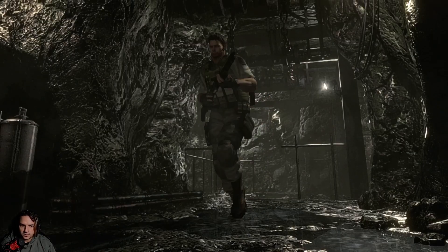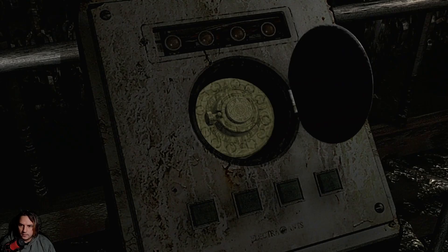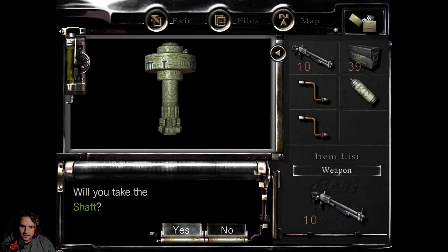And then there's something here as well. It looks like somewhere I can go, to be honest. The elevator's power source — the round lid, open it. We take the shaft.